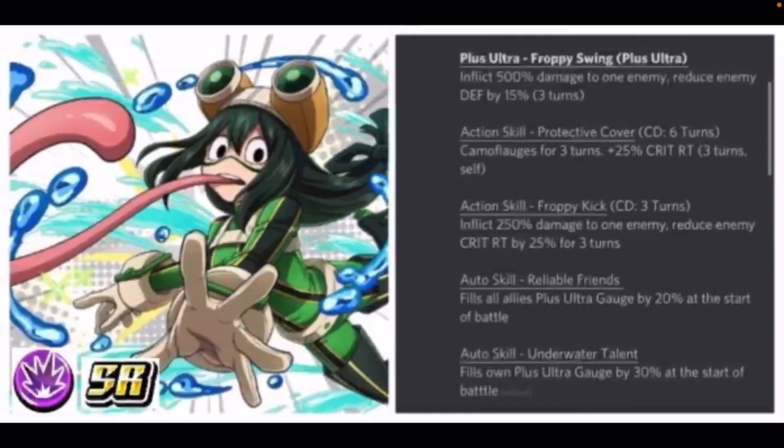All three of these guys could be a team together if you think about it, because they're helping each other out with their own special skills and how they lower or boost crit rate and speed, which then applies to their skill bonuses. Auto skill: Reliable Friends — fills all allies' Plus Ultra gauge by 30% at the start of battle. And her second auto skill also fills all allies' Plus Ultra gauge by 30% at the start of battle. Guys, I think she's a very good support type — she's giving you a 50% Plus Ultra gauge boost for free at the start of battle, which is great for auto farming.